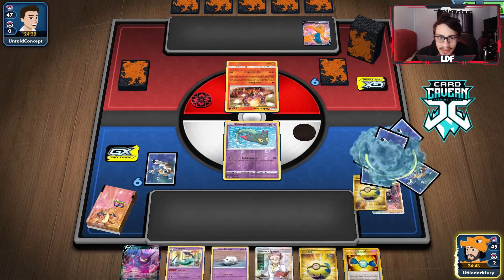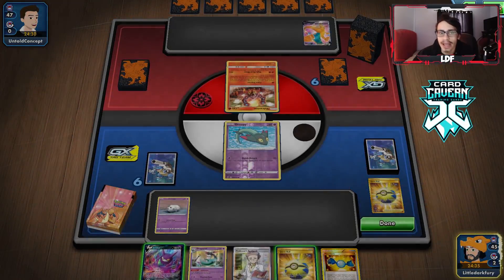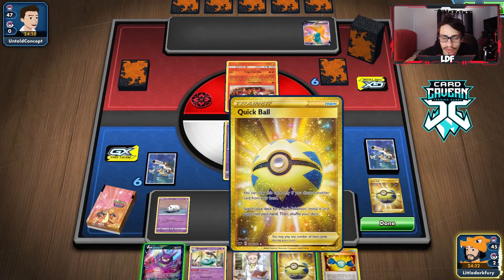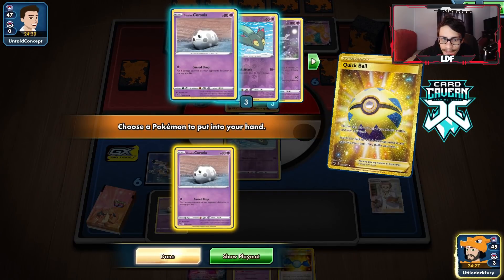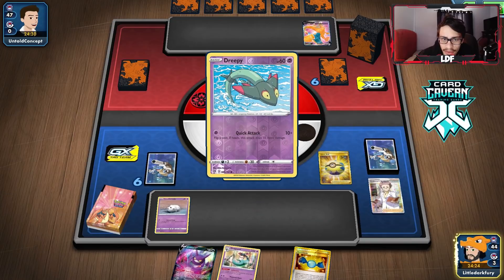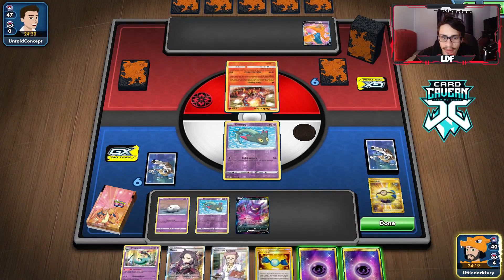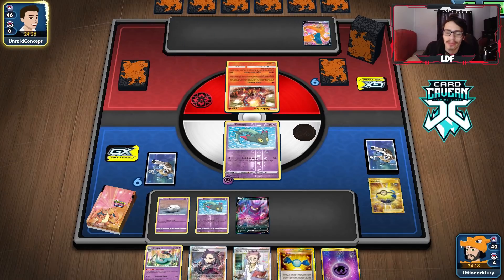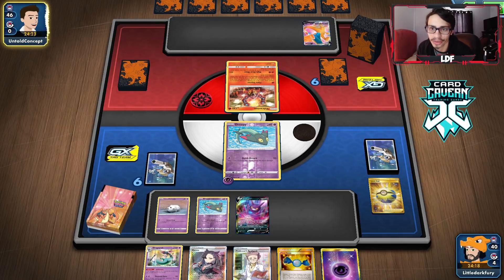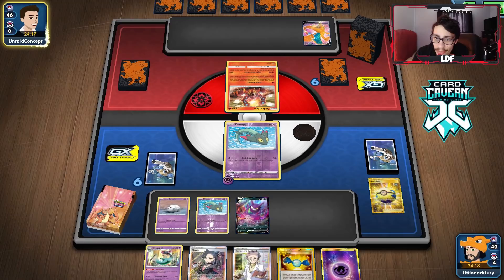We're playing against Charizard VMAX — Cursola might be a better fit here. We need to knock out the active, and I want to get an energy down so we can knock it out next turn with Phantom Force. I might have to discard the Research to Crobat. Not the greatest idea but we do get our supporters — we got the turn two Dragapult. We can knock out the Volcanion; they may go Charizard VMAX and hit for 300 damage, but we have Cursola as a backup.